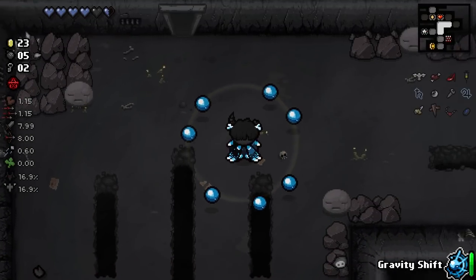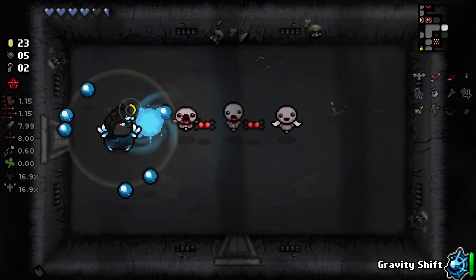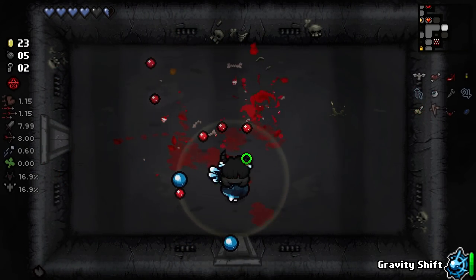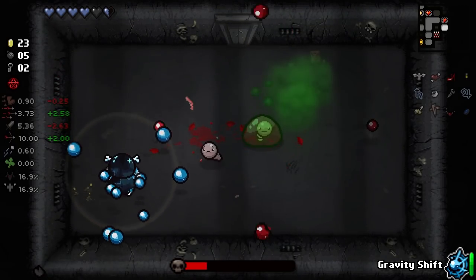I like my current build too much — we don't want to be the Lost. Not that it's really going to hinder this character — actually I think it will change it. Because what's the point of taking Judas' Shadow when you're trying to show this off?